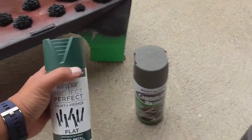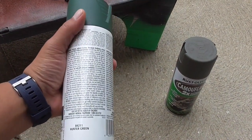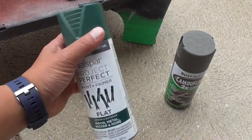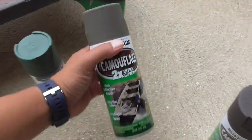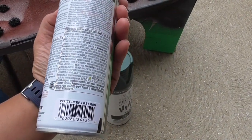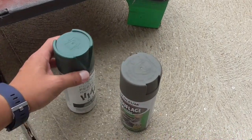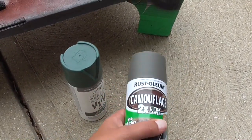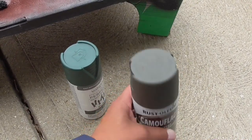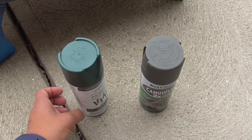For the leaves I have Valspar Hunter Green, which I just had on hand, and then Rust-Oleum Deep Forest Green. If you can only afford one can, get the Rust-Oleum because again it's pure matte. Since I have both I'm going to use both of them.